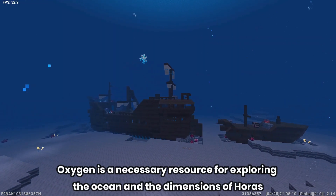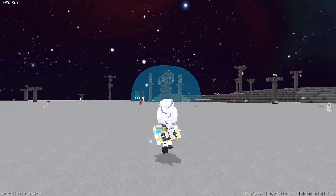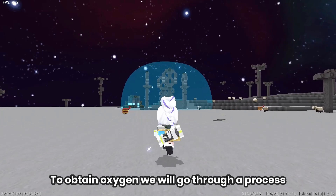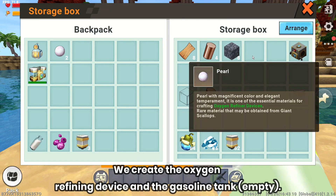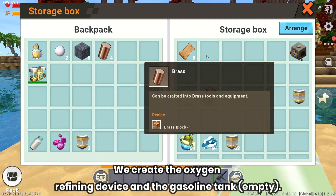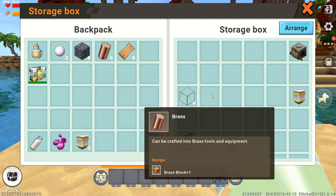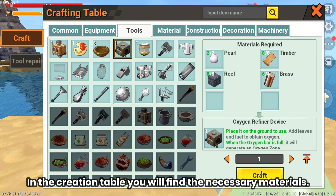Oxygen is a necessary resource for exploring the ocean and the dimensions of Horus. To obtain oxygen, we will go through a process. We create the oxygen refining device and the gasoline tank, empty. In the creation table you will find the necessary materials.